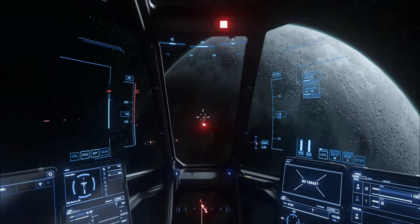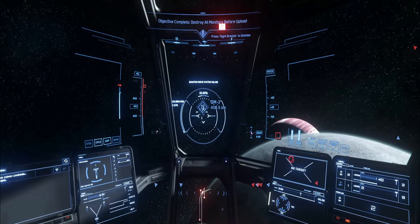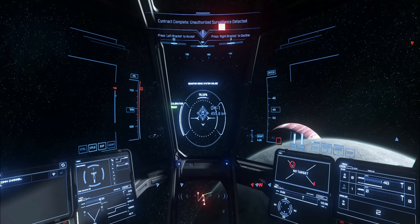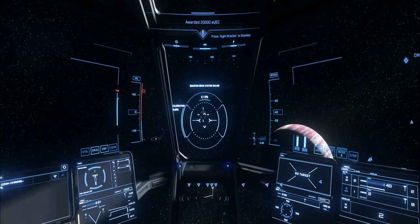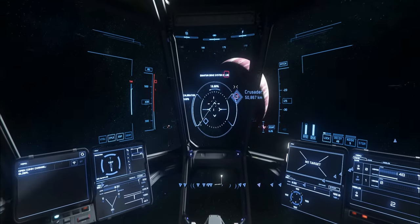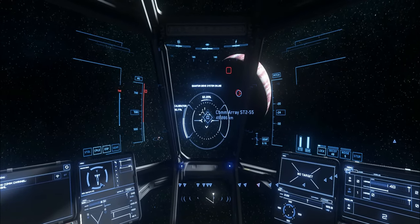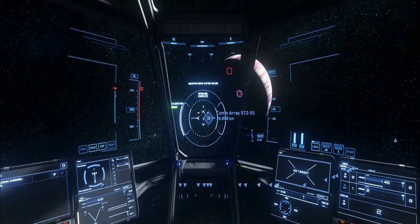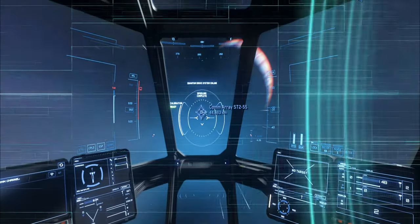To find the monitor stations, approach the location and use the Tab button to scan. You're looking for the little box icon that indicates where the target is. Approach the target and destroy it — don't fly directly into it at full speed. Just keep moving, power to your shields, focus on the three targets, and once they're destroyed, head out and accept the mission again for a second run to accumulate 40,000 AUEC. Do not panic about the hostiles; they can't really shoot accurately.